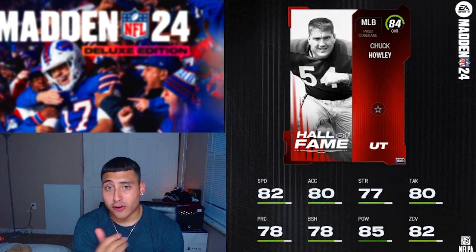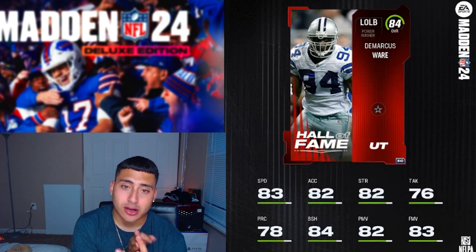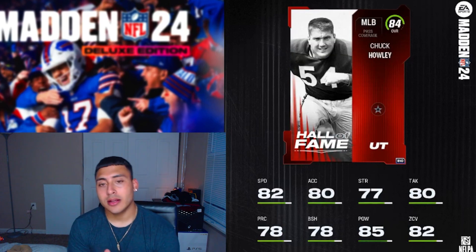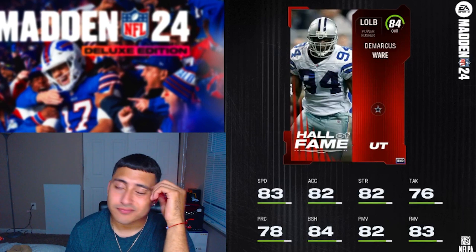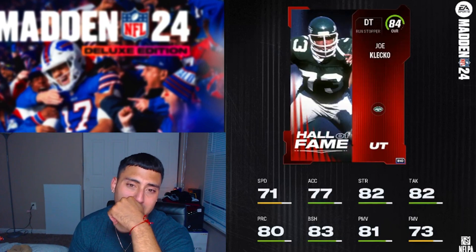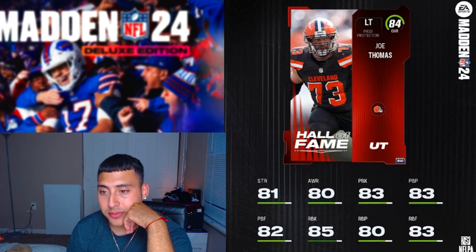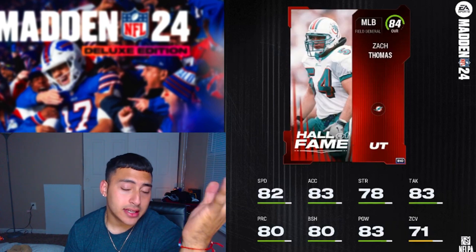So our best player is the defensive tackle Joe Cleco, second best might be Joe Thomas the left tackle, and third is DeMarcus Ware — though depending on your team those rankings could shift around. Honestly I might go with Joe Thomas just to have a solid left tackle right off the bat and save coins. My second pick would probably be DeMarcus Ware because his shedding stats are really good. Keep in mind they're adding new players to the pre-order every week.